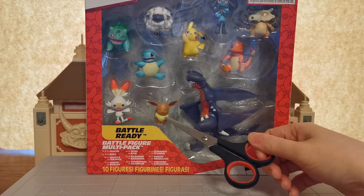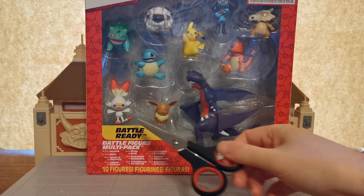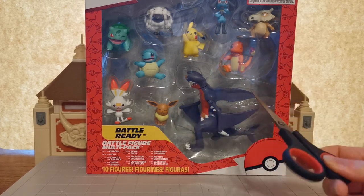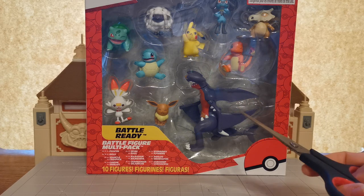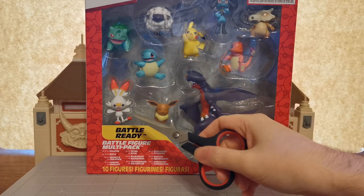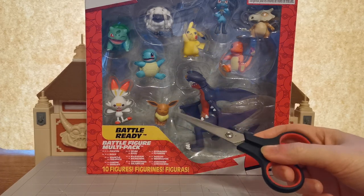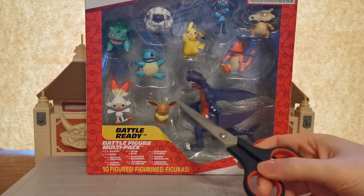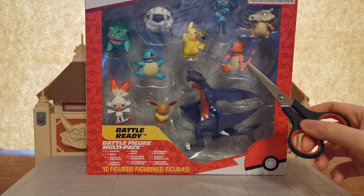I'll be pointing that out here. We of course have your Eevee, the Garchomp which is the main reason to buy this I would say. But this is actually a really strong set, it's really good. There isn't a lot of weaker Pokemon, ones that aren't quite as popular. You've got a Scorbunny which is very, very much the most popular starter of that generation. You've got the three original starters all doing the winking face - you've got Bulbasaur, Squirtle and Charmander.